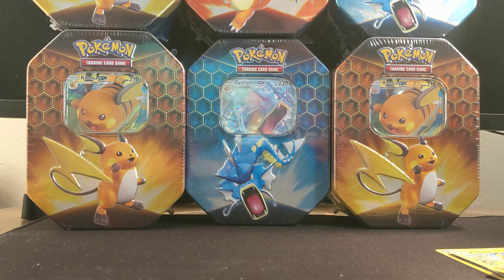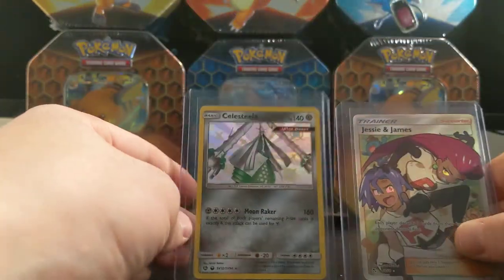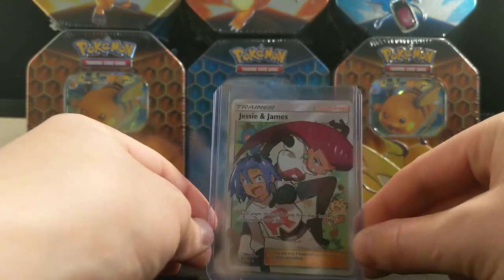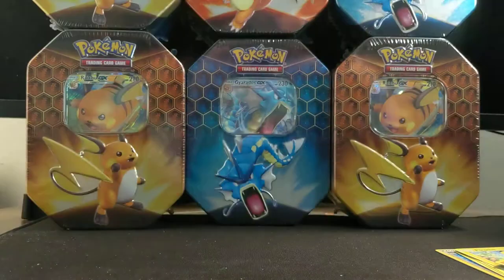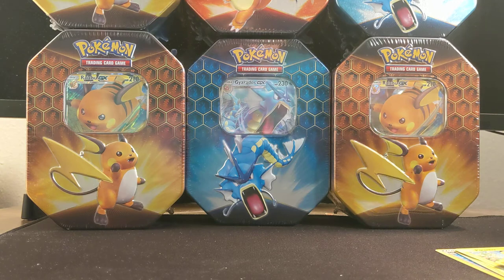I got two Rock Ruffs from another tin, and I was not over the moon about the Rock Ruffs. So we got Celestia and the Jesse and James Full Art, and I am happy about the Jesse and James Full Art. Make sure to hit that bell so that every time I post a video you guys can get it. Hopefully I'll be posting on a more regular basis here, but you know how it goes with YouTube.